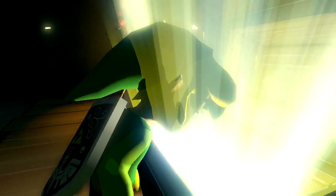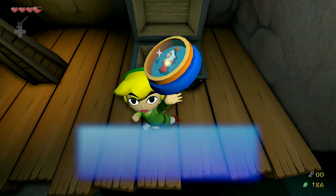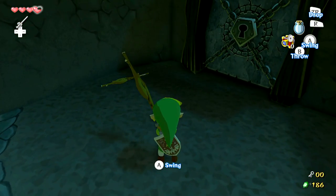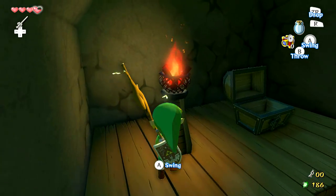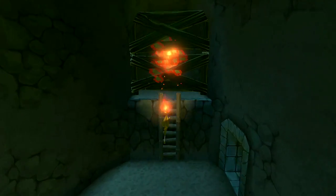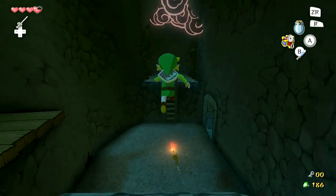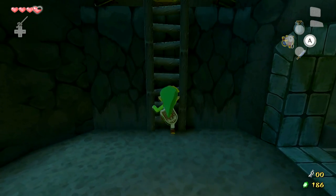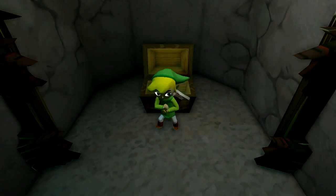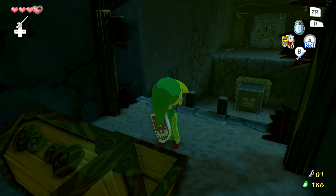Let's open up this chest — I believe this will contain the compass, so all that we have left now is the special temple item, which we'll get a little bit later. Let's light this stick on fire and chuck it across this room. Behind those wooden planks is actually another treasure chest — I believe this one is just a small key. There we go — we actually needed that small key to get out of this room, so that was good.